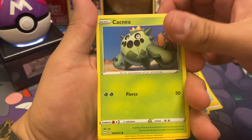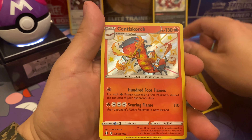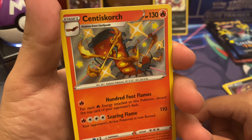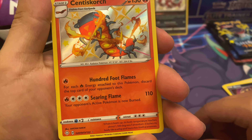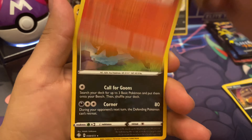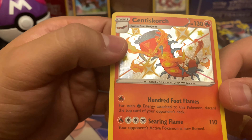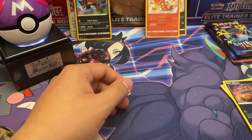Every time a set comes out — and then we got Boss's Orders. I'm hoping the last couple packs are actually pretty decent, this is not making me feel too great about today's box. We got Thunder Energy, Rotom, Rusted Shield, Float Stone, Sableye, Cacnea... nice — Scorbunny! I don't think I have this one. Actually, as a shiny — Scorbunny, we do have it as a shiny.